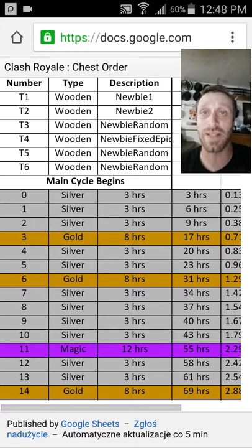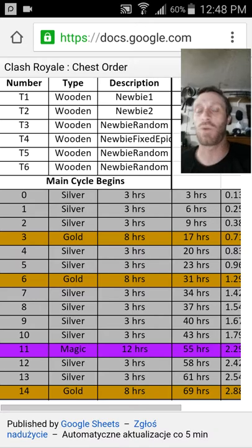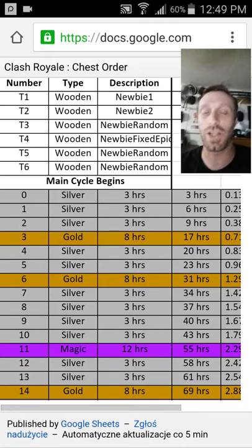You cannot reset the rotation, you just got to go with it. So for players like me, where the heck am I in the rotation? Unfortunately, you kind of have to wait to see when you get a giant or a magical chest, so that way you have a marker.